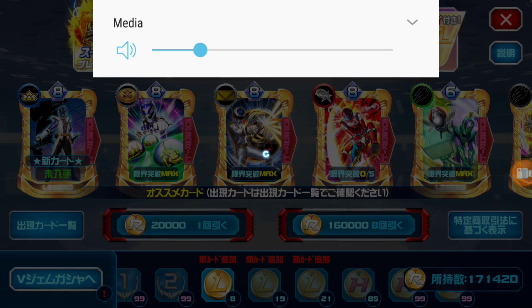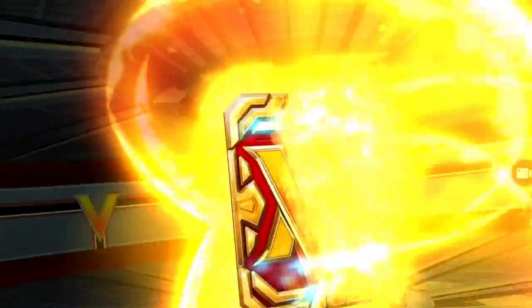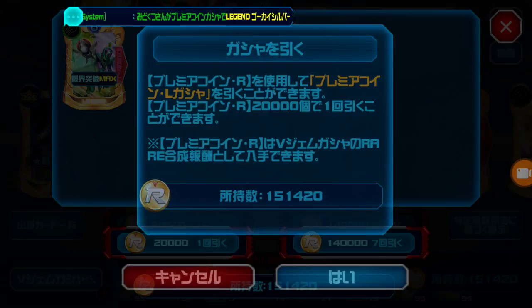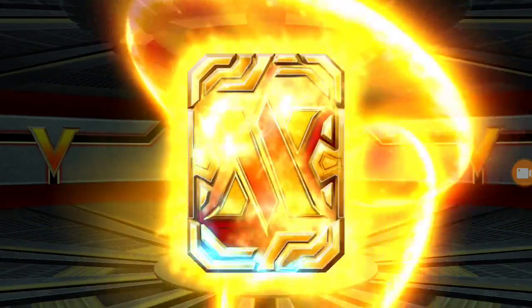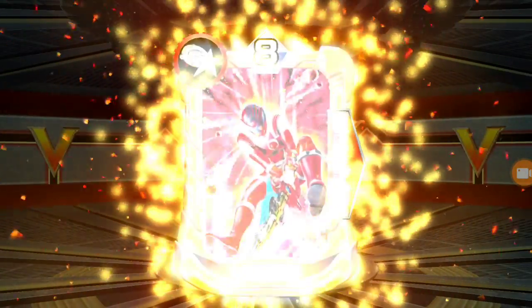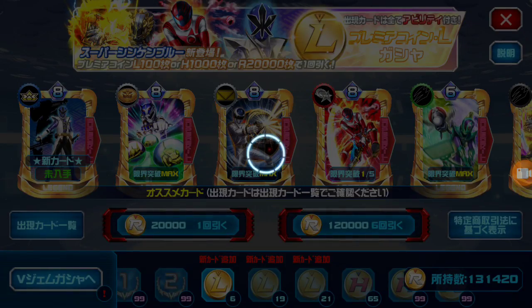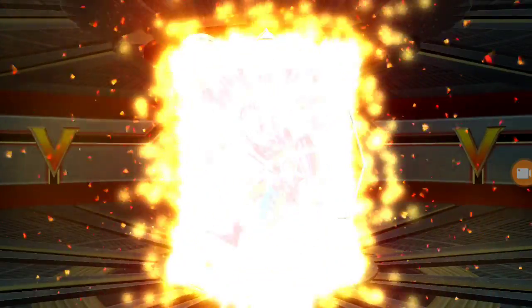Looking for a way to spend my Legend Coins. I wonder how many pulls it's going to take to pull Super Shinkin Blue. Q Red. I got a good feeling we'll pull him off a single — I feel like we don't need to wait. Oh, another Q Red. Not bad, not bad.